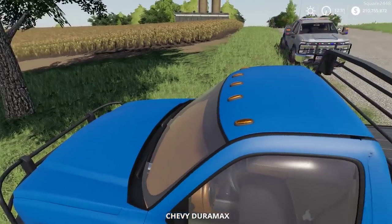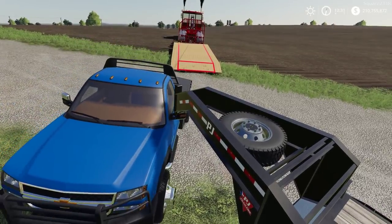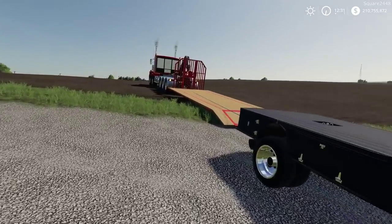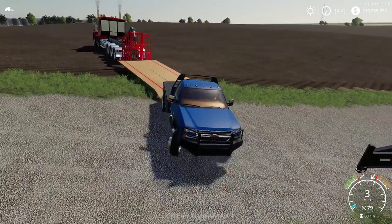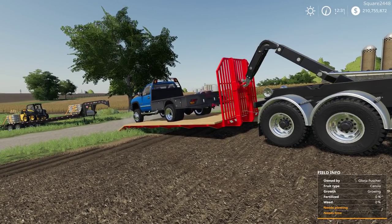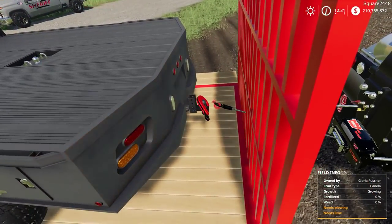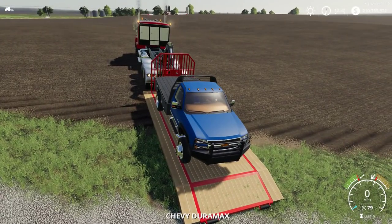That looks good there. Sometimes filming these is a bit tricky, but I really do enjoy them and can't wait to continue the series here in FS19, getting these new rollbacks, new wreckers, and these new winches and things like that. I actually have to pull this for just a little bit to release the winch. Let's see if we can go behind the back side and release it.